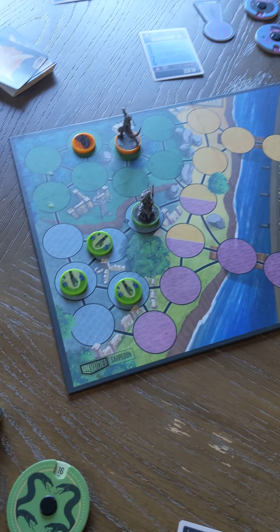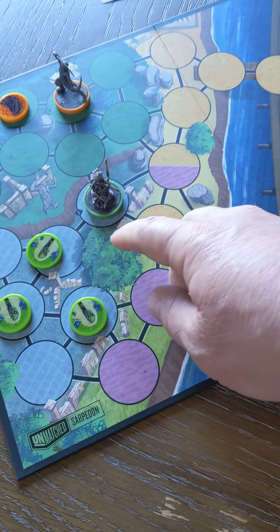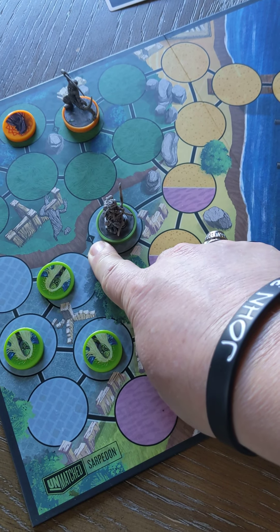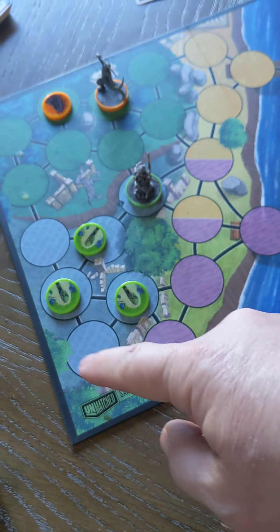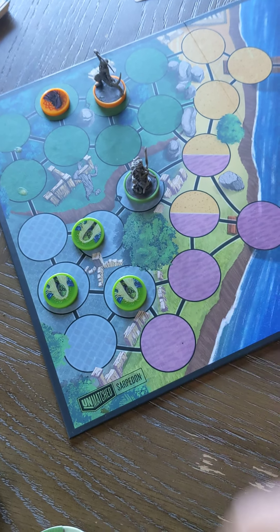Starting with the youngest player, he or she places their main character's figure on the starting space marked with a one. Then they can place that character's sidekicks on any spaces in the same zone as the main character.